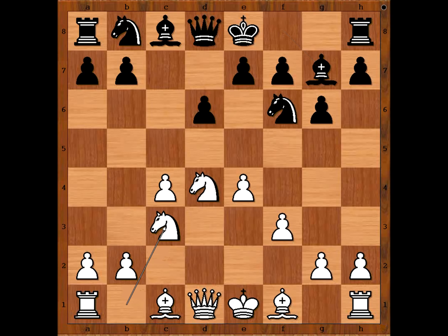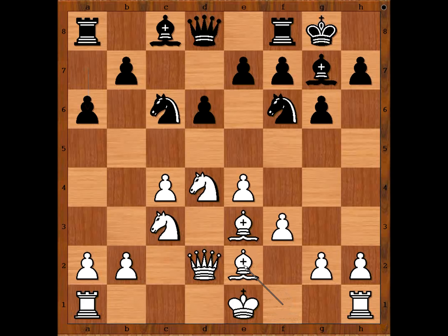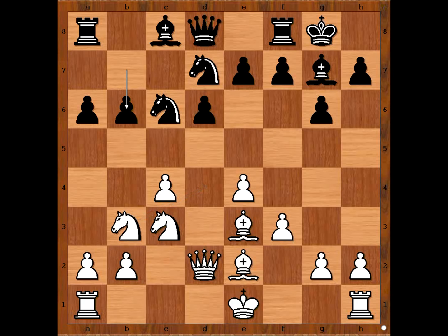Bishop to g7, knight to c3, Sifuentes castled king's side. Bishop to e3, knight to c6, queen to d2, preparing to castle queen's side. Then a6, bishop to e2, knight to d7, knight to b3, b6, intending to fianchetto the bishop to b7.